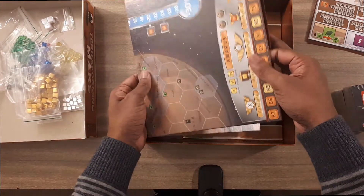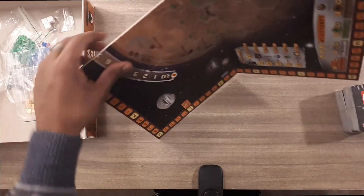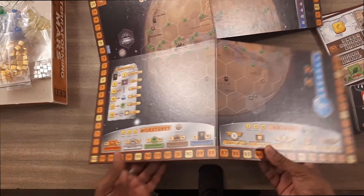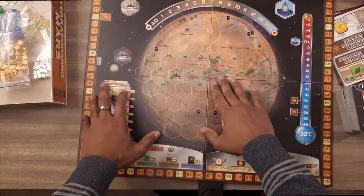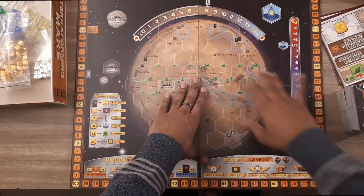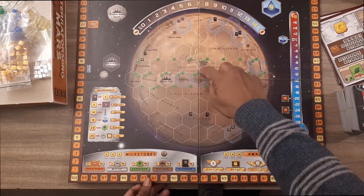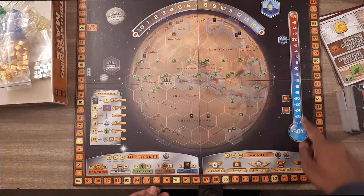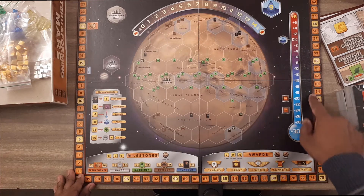Here's the board. They actually have the different parts, different planes and different mountains of Mars that's actually mapped out here. That's really cool, and I'm guessing you'll be placing different tiles as you're forming the planet.